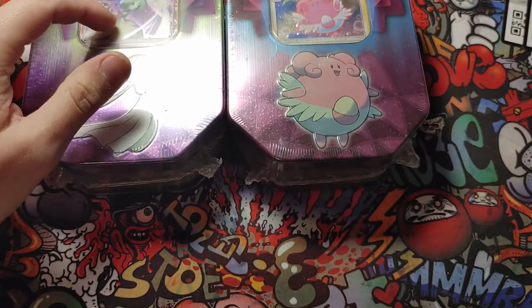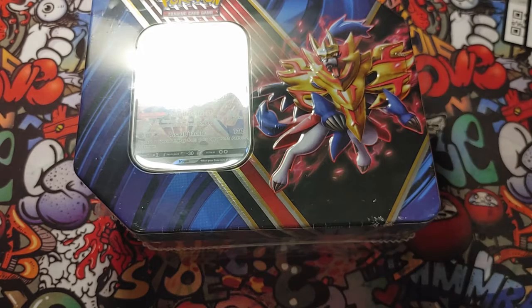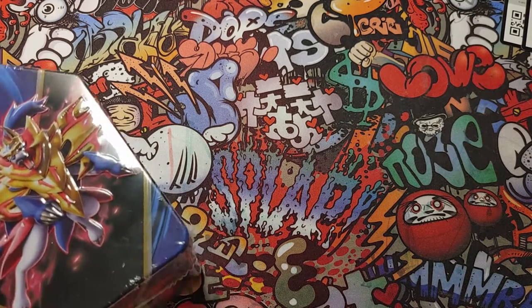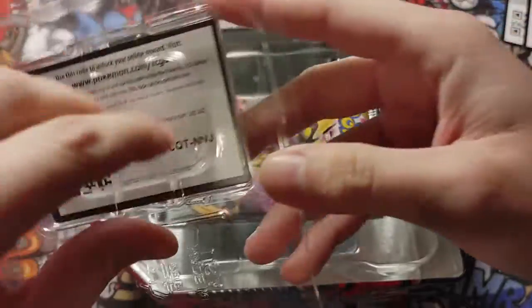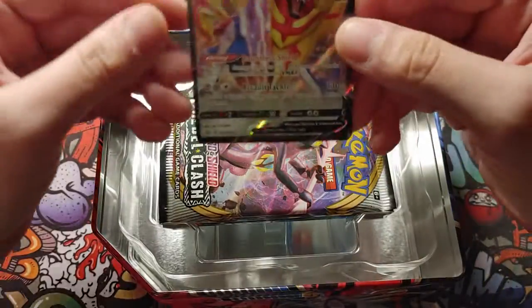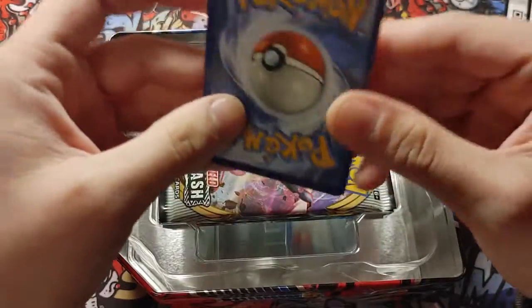Alright, on to the next one — we have a Blessy and Golurk, and then I have this special one. Let's open this one up first and see what we get. Got my knife out. There we go — here's a code card for you. Oh, look at that — the V card! That is nice. Wow, feels different though.